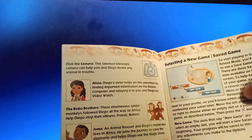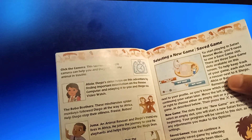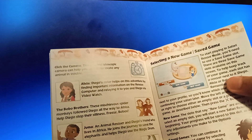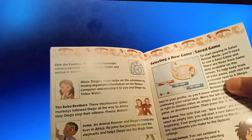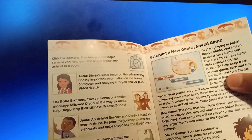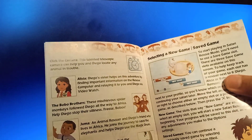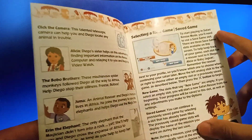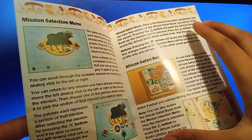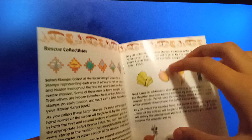Click the camera — this telescopic camera can help you and Diego locate any animal in trouble. Alicia, Diego's sister, helps on this adventure by finding important information on the rescue computer and relaying it to you and Diego. Watch the video, watch the board. Selecting a new game, save the game, mission select menu, African Safari book, rescue collectibles.